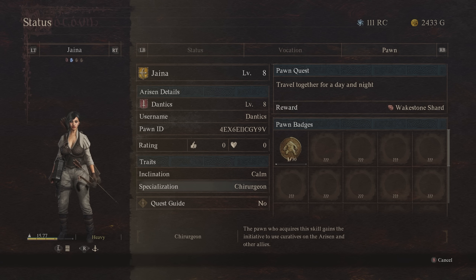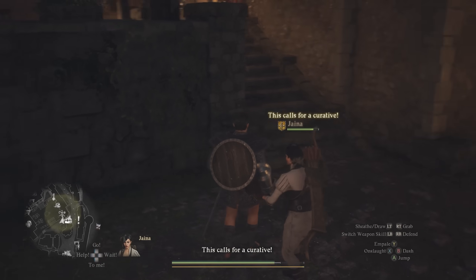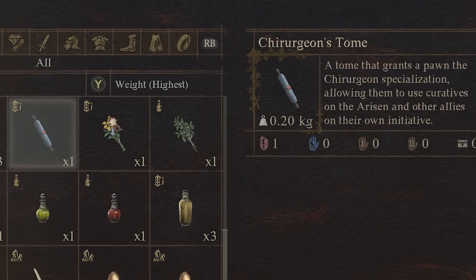There are other specializations as well, like the Churjan, which lets the pawn with it use healing items from their inventory on the party, meaning you'll have a healer regardless of whether you have a mage with you or not. You can teach your main pawn a specialization by finding tomes in the world.